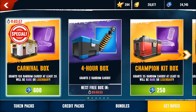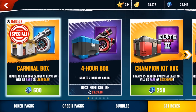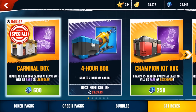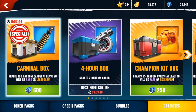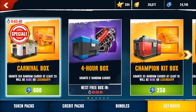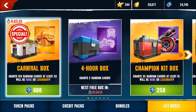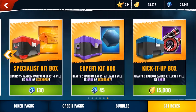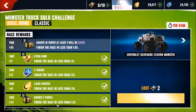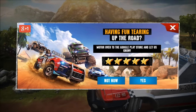For 600 tokens we get 100 random cards - at least 20 will be rare or legendary. The Champion Kit Box gives us 70 random cards for 500 tokens and 20 will be legendary. It's tough - the carnival box looks like a good deal right now. Anything new here? No, nothing changed - ladies and gentlemen, we are good, having fun, tearing up the road.